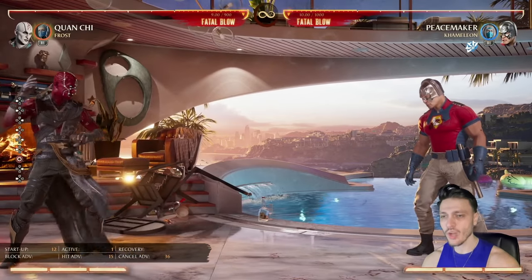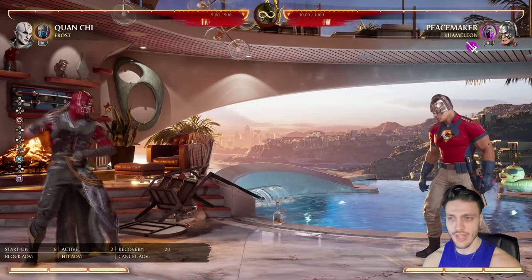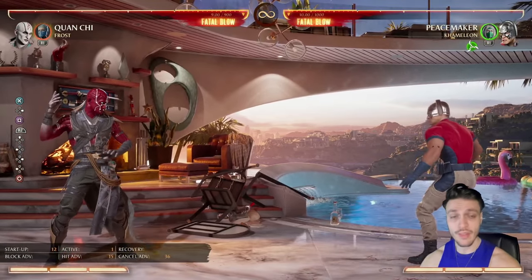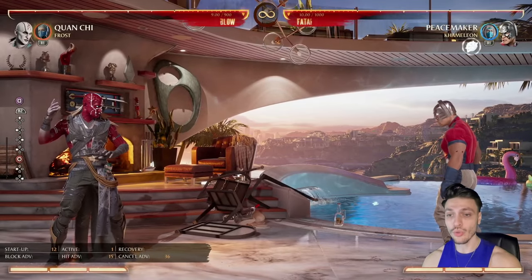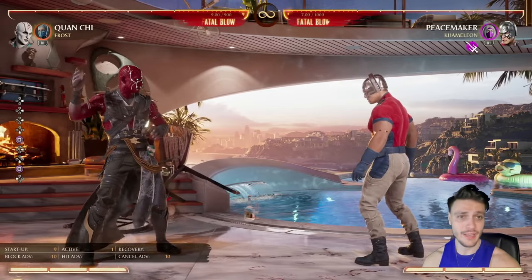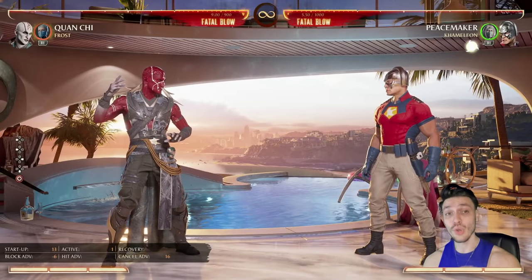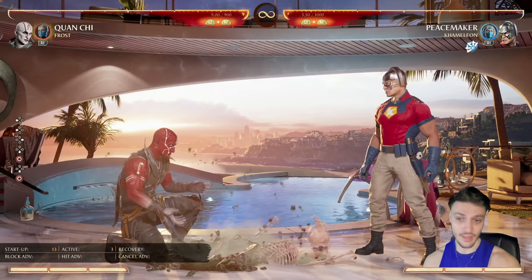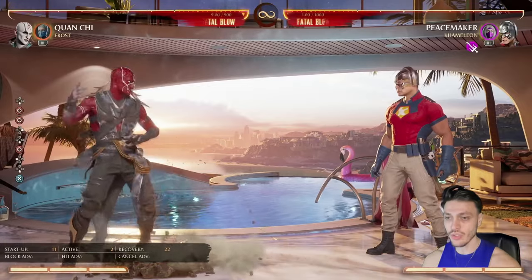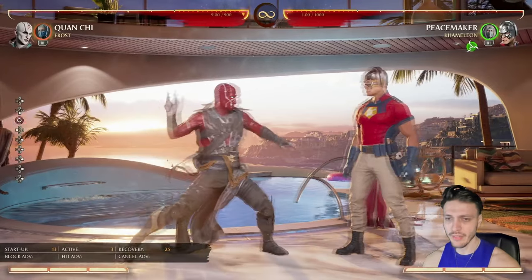As a Quan Chi player, look for jump-ins and use your standing three or standing one accordingly. The standing four will whiff if they crouch or move forward — if you're not confident, just block. Your pokes are generally bad because if blocked you're minus 10 and you'll get hit. The best poke to use is down four: you have a lot of range and no hitbox, so even if they try to interrupt it they can't stop your animation.